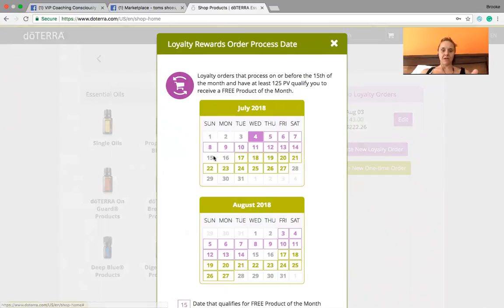That purple number is an indicator that if you order before the 15th of the month and order 125 PV, you will get the free product of the month. If you order 125 PV on one of the non-purple dates, you will not receive the product of the month. That's the only difference, so it behooves you to order by the 15th of the month if you want to earn that free product.